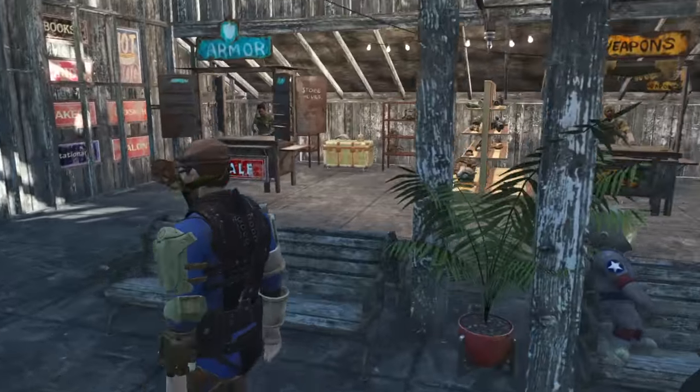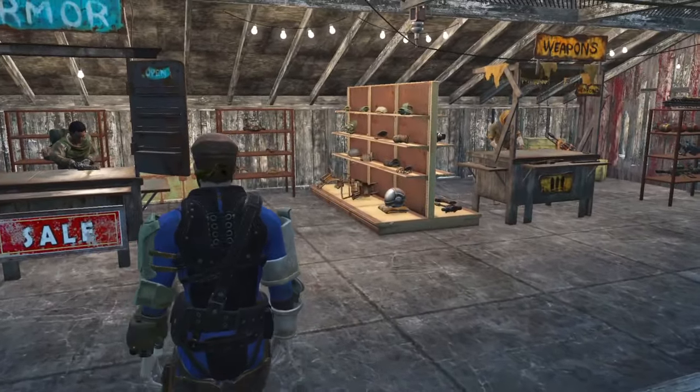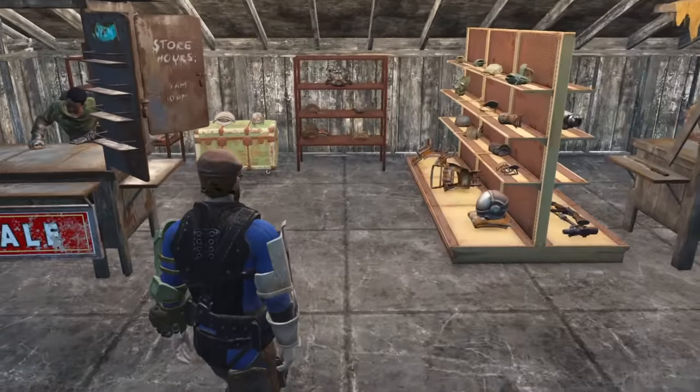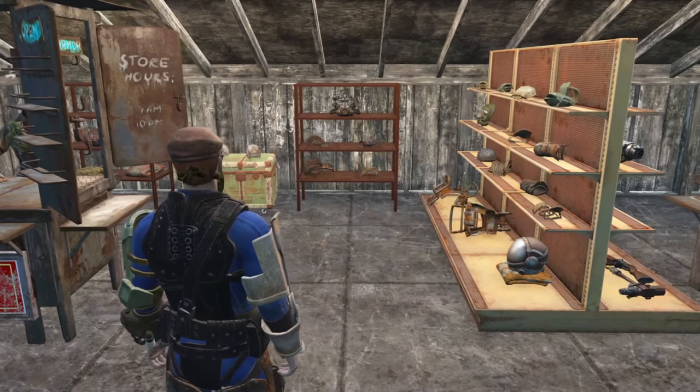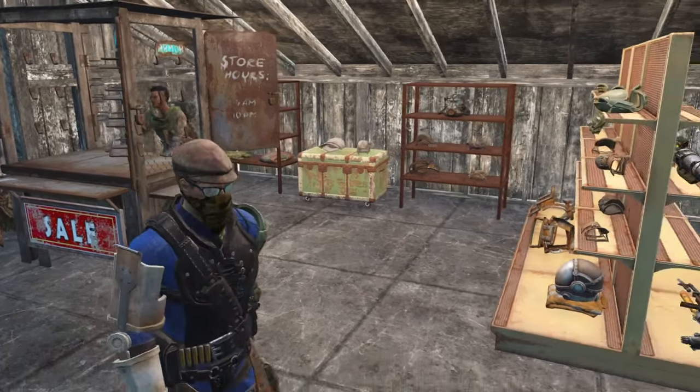Next up, we've got the armor for sale. Over here we've got some super mutant armor, a couple of arm and leg armor, chest armor, and definitely a Brotherhood of Steel helmet for the power armor. And that's about it.